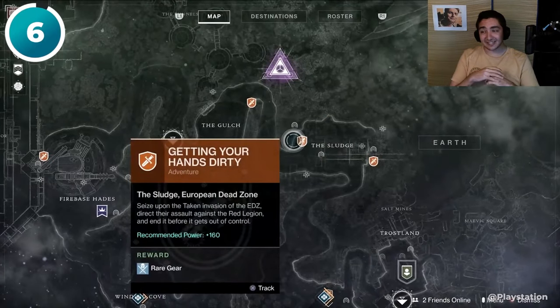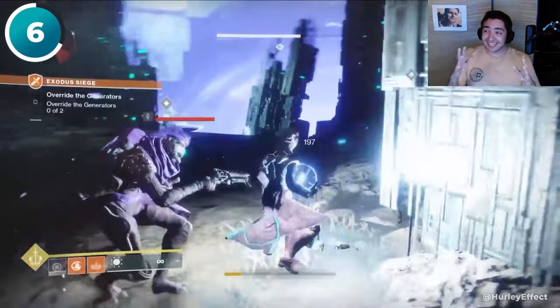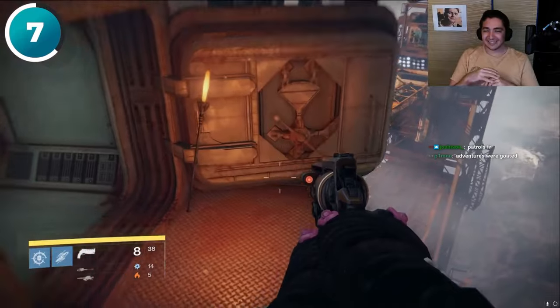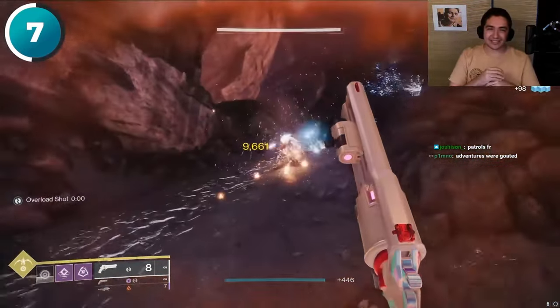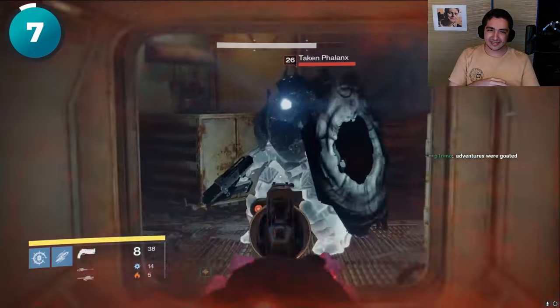There used to be these little orange icons on the map that would offer adventures — those suck, I hated doing them. The story also contained a little surprise: the Phalanx. Bro, that was a goat — I remember baiting my cousin with one of those. Many people were in for a surprise when they encountered their first Taken.